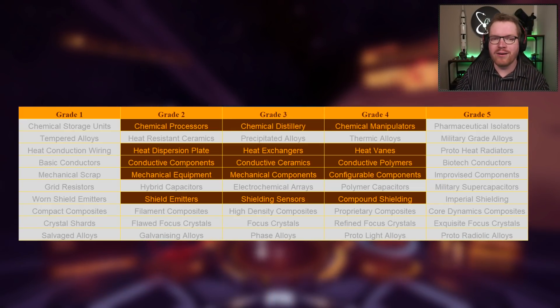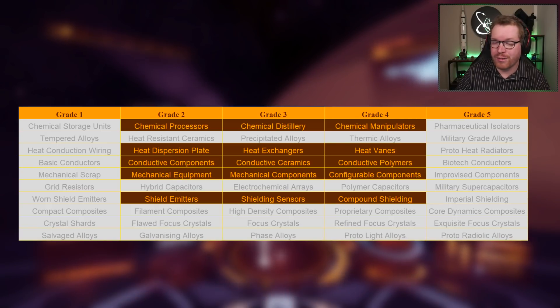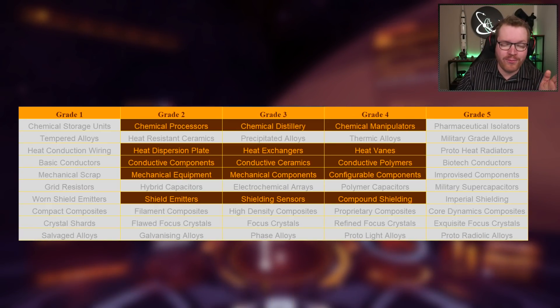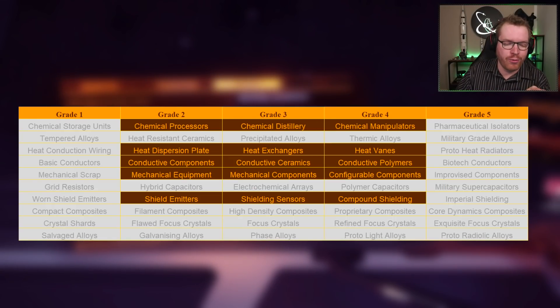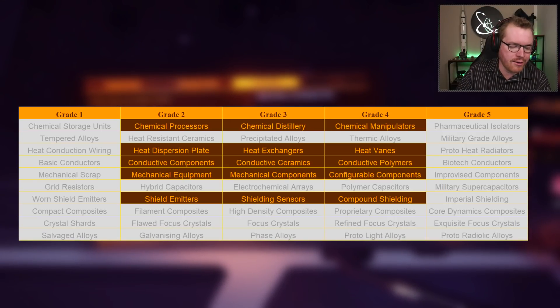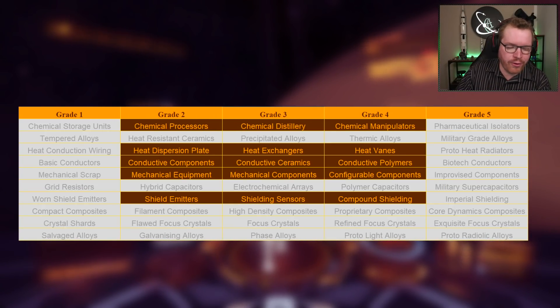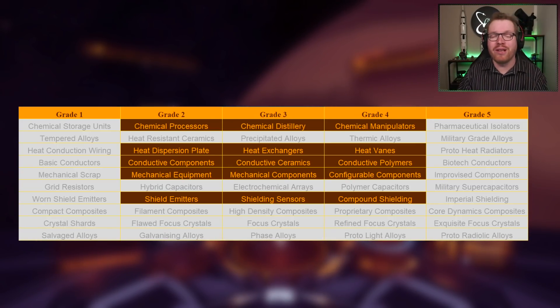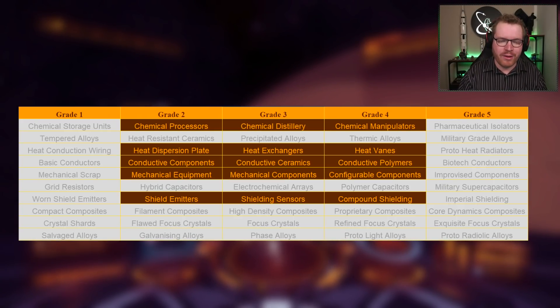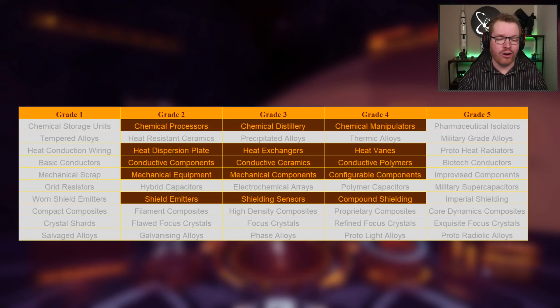A lot of what's missing at Hot Jupyter is the grade one materials, which is actually good — it means we don't get those low-end materials and get more of the higher-end ones. So the average grade per material should be better for Hot Jupyter compared to Dav's Hope. However, even in the grade two, three, and four categories there are materials missing: pretty much all the capacitors, focus crystals, flawed focus and refined crystals, and none of the alloys. There are a number of materials missing that we do get at Dav's Hope.